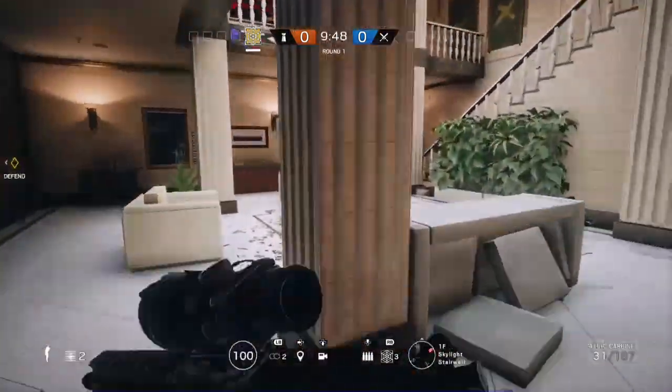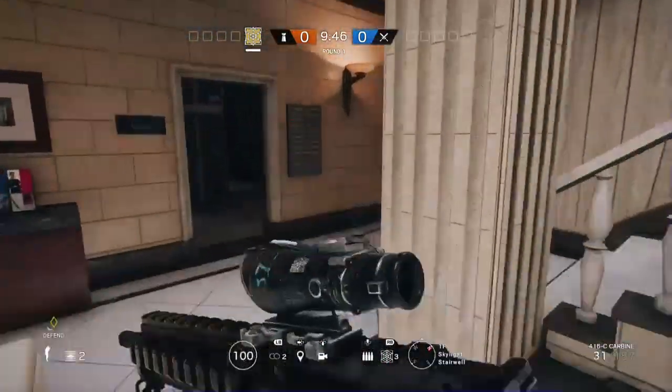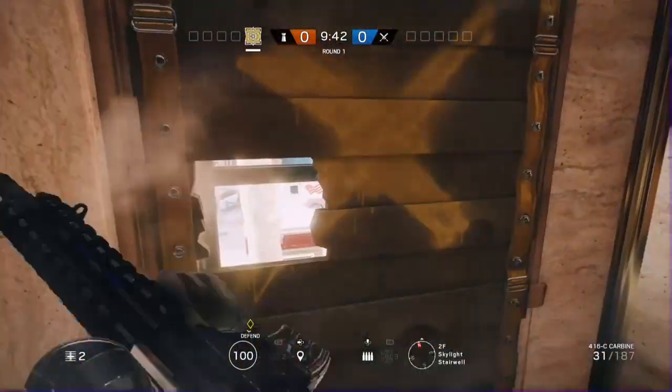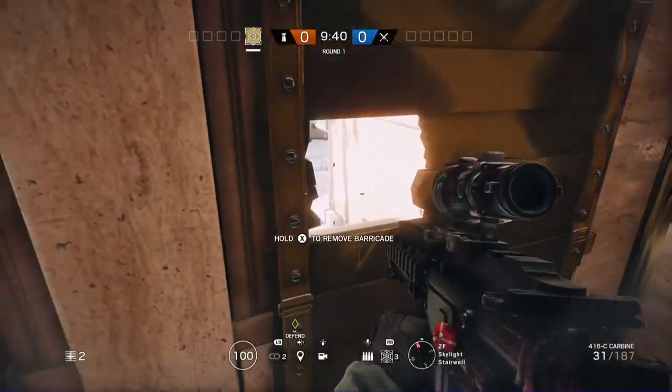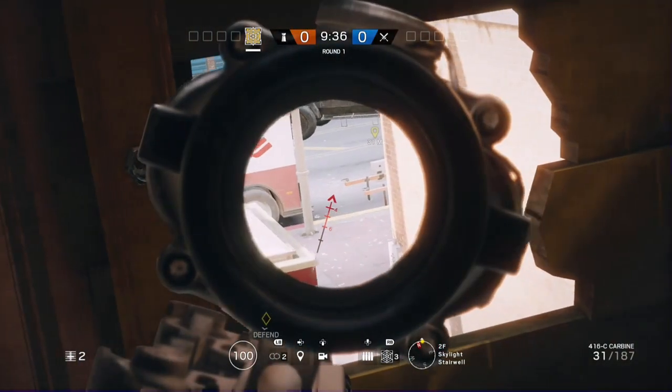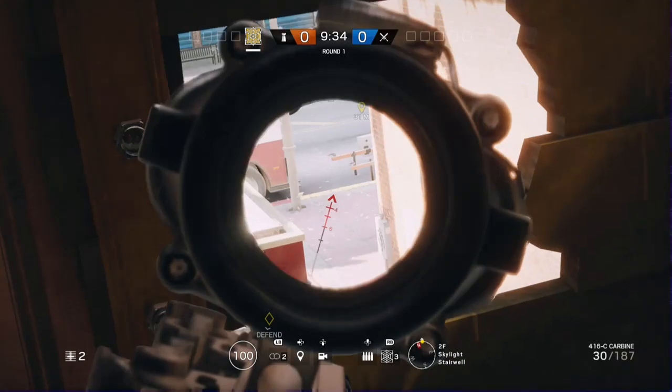There's another one pretty much right up here. You're going to spawn peek pretty much by the sewer right over here. Go over here and hold a pretty tight angle — you could probably see them running past or about to go in the sewer right there too. This is another really good one for Bank.